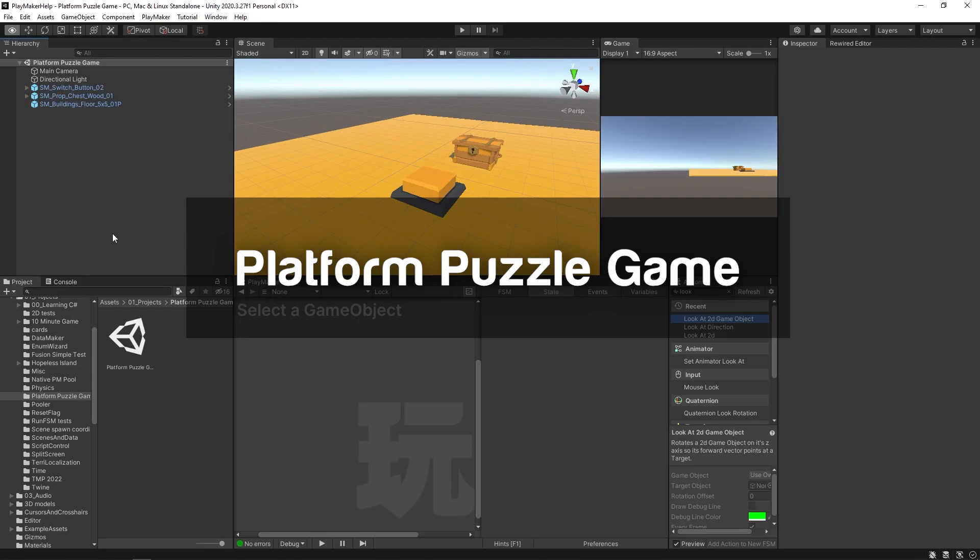Hello and welcome to the Platform Puzzle Game Redux. This tutorial is based off of an old tutorial on this channel, which was a great way to get you thinking about how all these systems you could design with Playmaker inside of Unity can work together, illustrating a lot of really good fundamentals. Here's a nice updated, refreshed, and cleaned-up version of that tutorial.